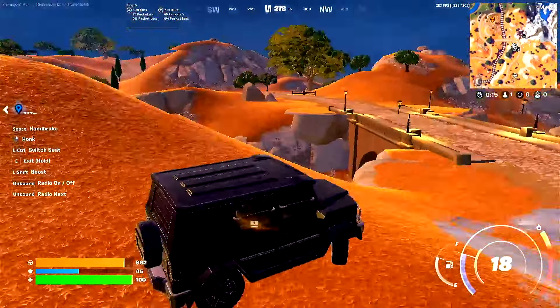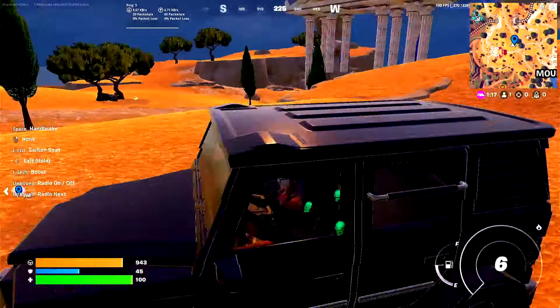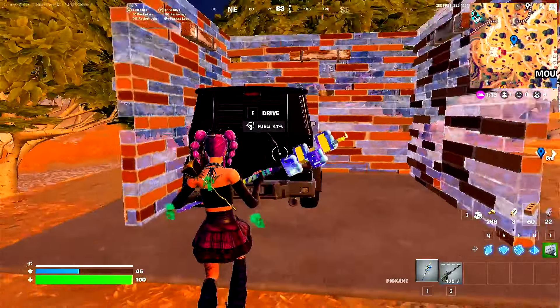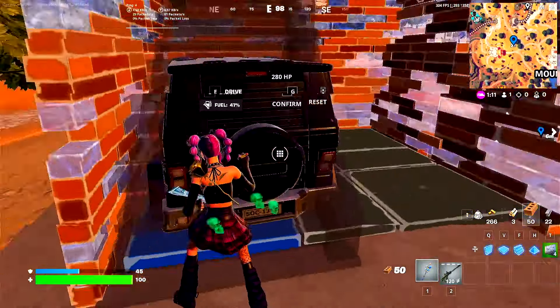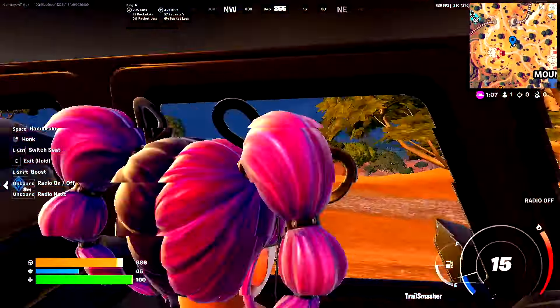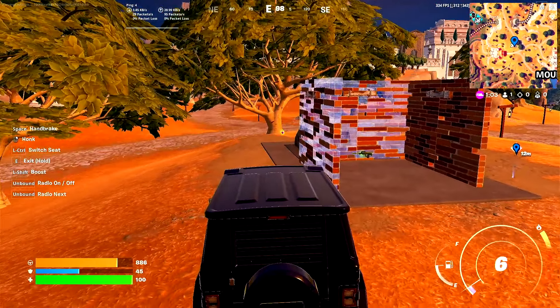Now let me show you what happens if you try it in one of these bunkers that don't have chests. If you're trying the glitch on these bunkers, I'll go ahead and build the stair and try to enter — as you can see, these bunkers are not even built in game, so you will get out immediately.